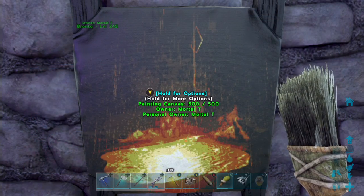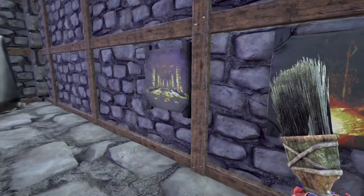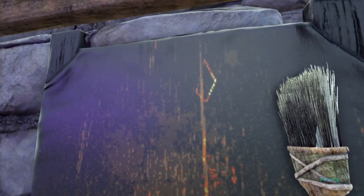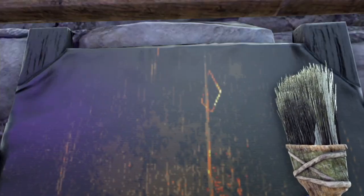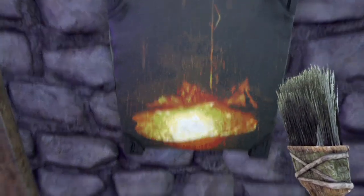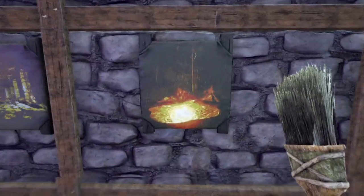We can back out now and there it is — there is our painting. I'm going to get rid of the hood so you can see it clearly. This is one of the lava pools on top of the volcano. That little diamond-shaped pixel thing is the red obelisk behind it. It was raining so it's pretty dark, but it hasn't turned out too bad.